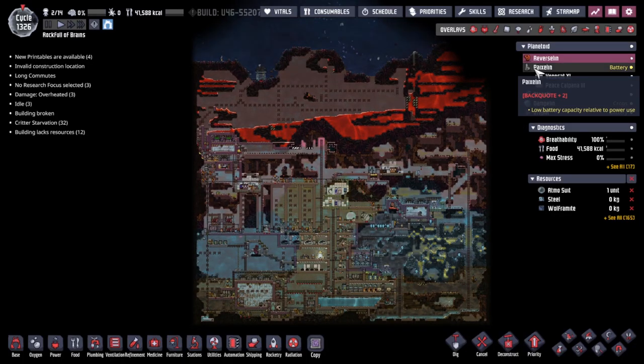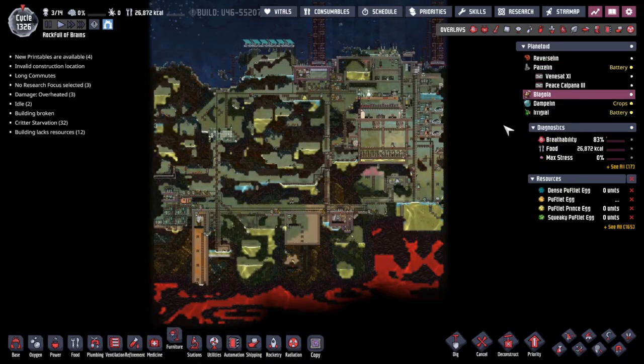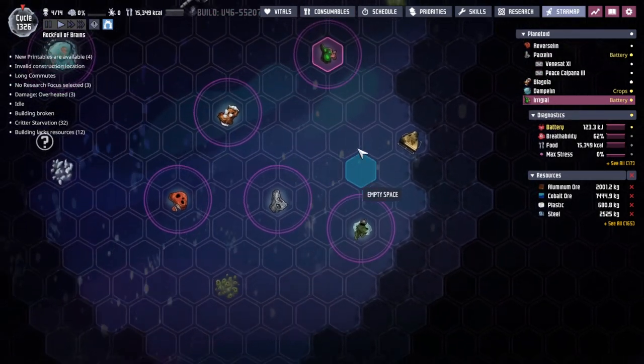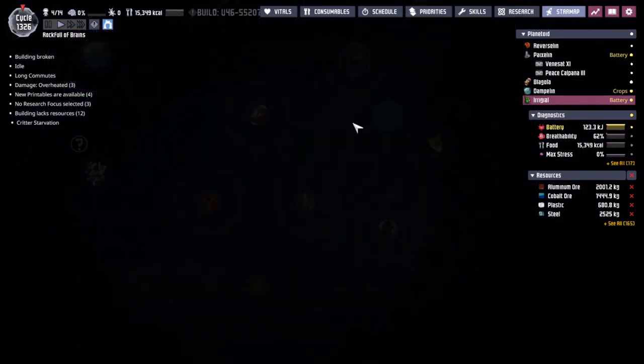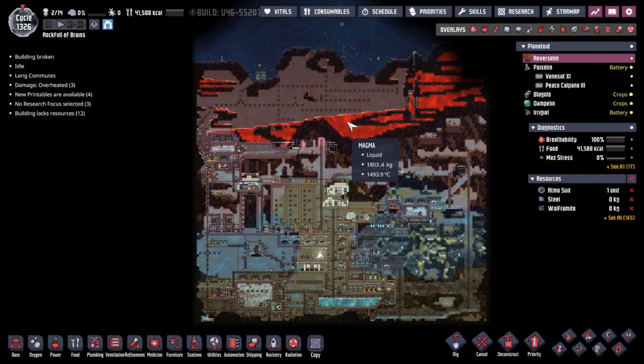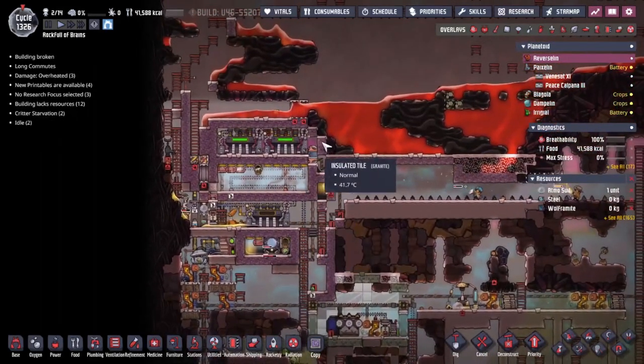Hey guys, welcome back to Oxygen Not Included - Clay's Amazing Space Godly Simulator Extraordinary. My name is Twitchy and we are in the Rock for the Brains, a collection of asteroids out in wild space, where we are trying to get our duplicants into the future as smoothly as possible. This time we have a few things we need to pay attention to.